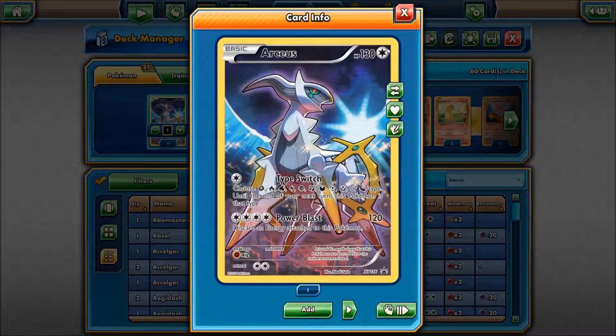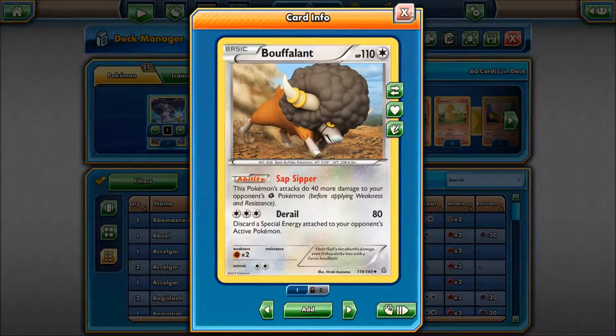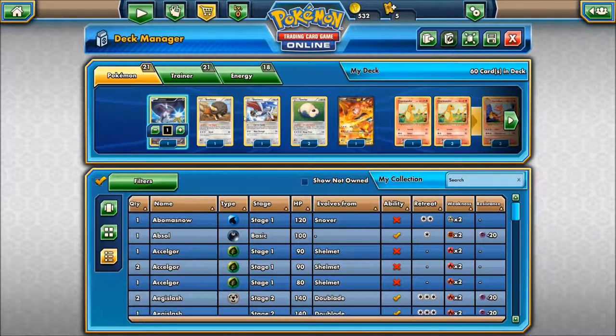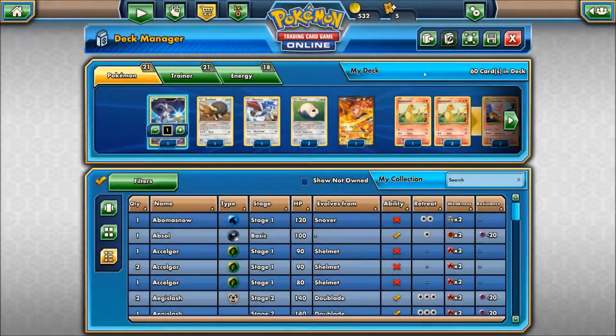First off we have Arceus. The main reason I went with this is because it can use any type of energy due to being colorless, and its effect lets you choose one attribute type until the end of the next turn, so the opponent becomes that type — meaning you could make them fire type. I've got one. Then there's Buffalant for strong defense, along with Skarmory, which is a searcher that lets you search your deck for two basic Pokemon, so you can go for Charmander.